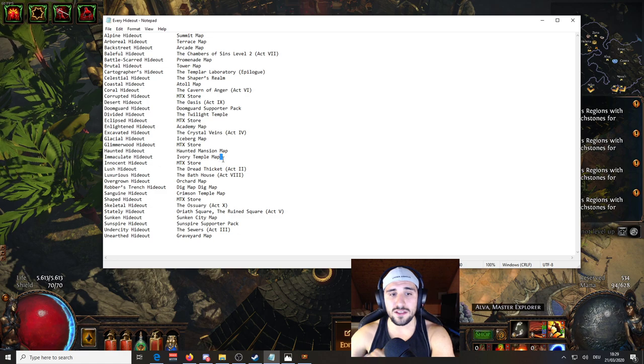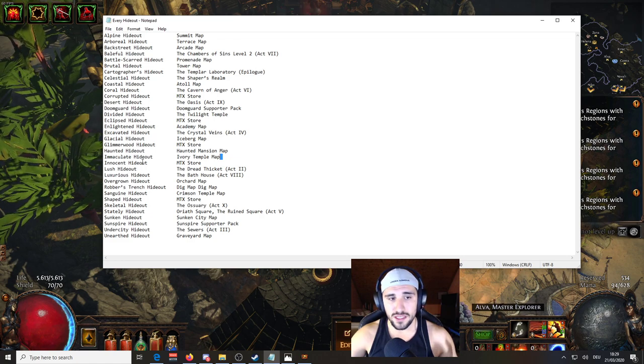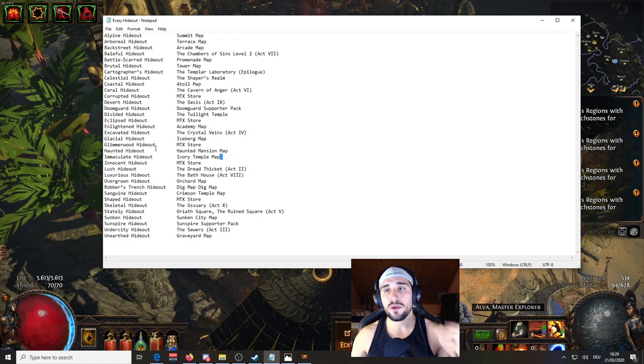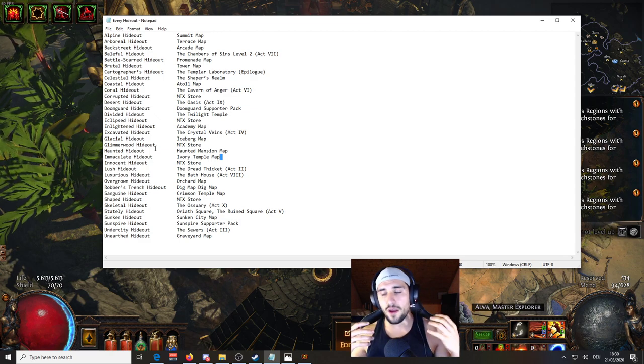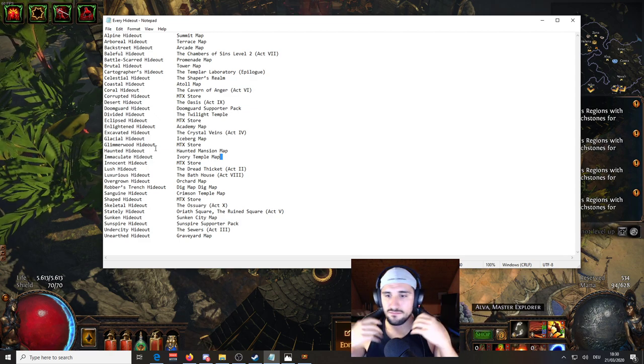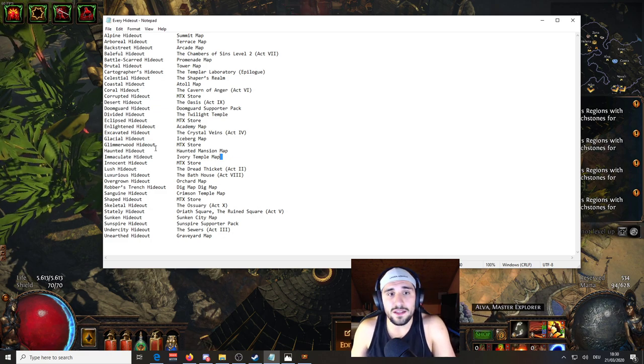Then you have the ones that you find in maps. It's not like if you do the Ivory Temple map you will automatically find the Immaculate hideout. No — you will have to run it over and over again until you're lucky enough to encounter it. There are people saying they've done it hundreds of times and never found the hideout, so you have to be lucky.